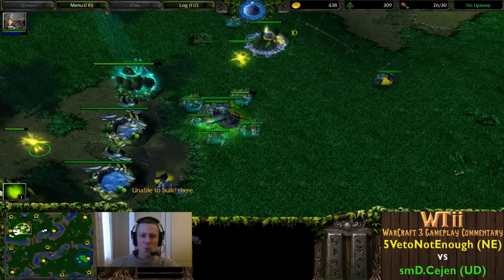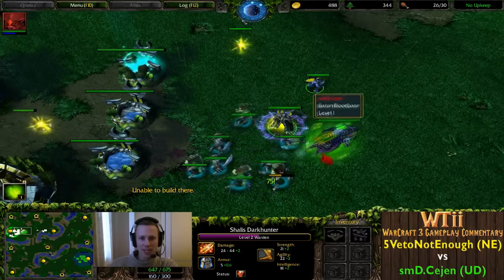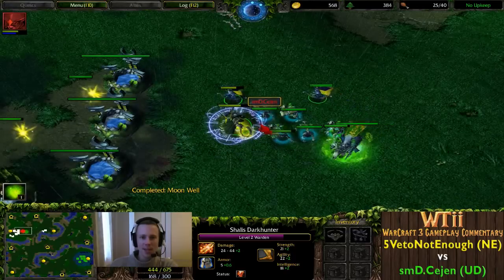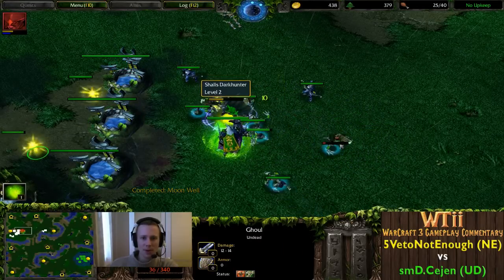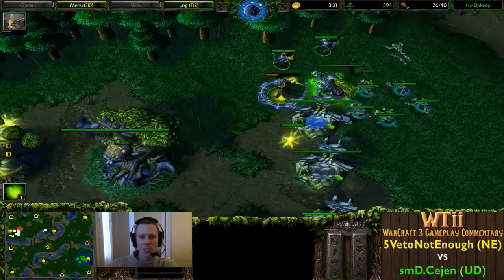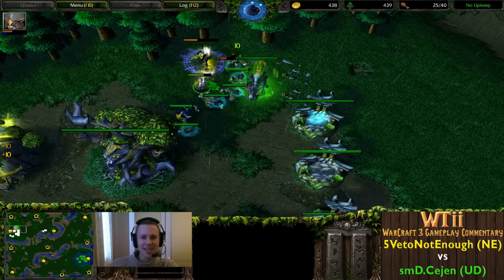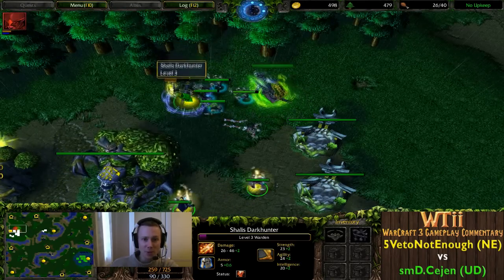The Archer cancels at the very last second but goes down as a ghoul gets picked off, and the Warden has a nice item to show for it. Cejen tries to pull off surrounds but doesn't quite manage it, having to pull back a ghoul, allowing the Warden to split through. Another ghoul picked off - Warden is very effective against ghoul rushes, especially since it's Night Elf night time, letting her soak up Moon Wells. She's now level three.